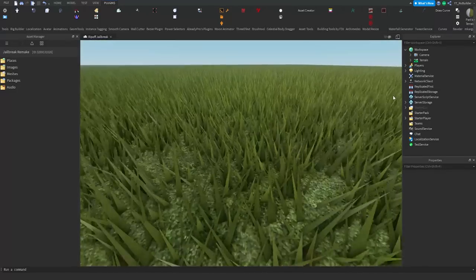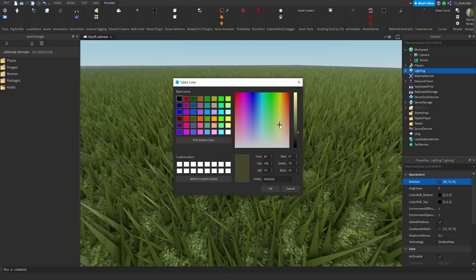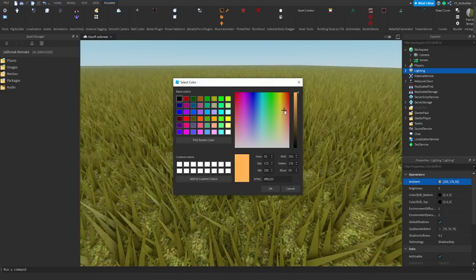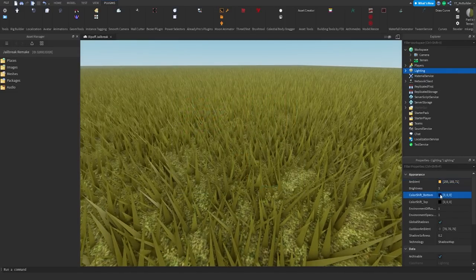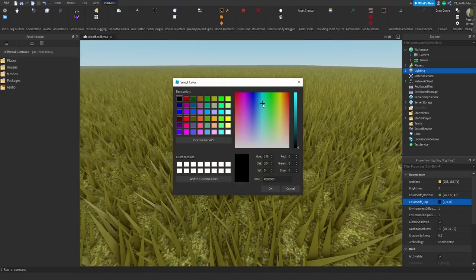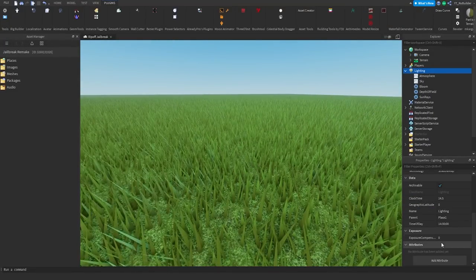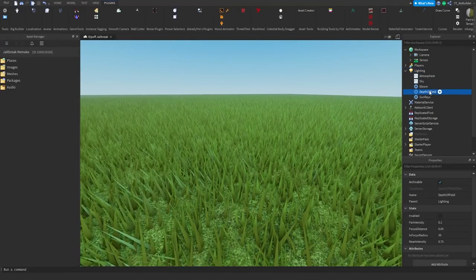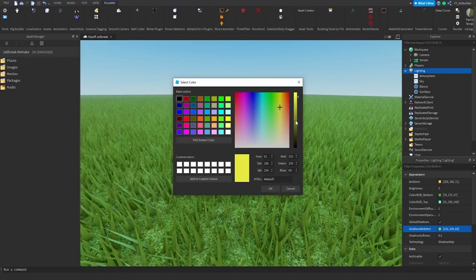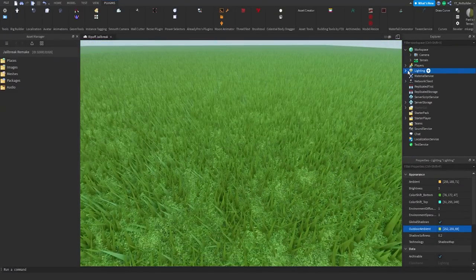Let me turn off the UI so I don't see all of that. Lighting is tough in here — let's make our ambient sort of a yellowy type color, like a yellowy orange. Color shift bottom, we're gonna do a green for the grass, and color shift top we're gonna do a really bright blue for the sky. There we go, that made it look so much better. There's a fog I believe — no, that's depth of field, we don't need that. Outdoor ambient needs to be something like this.